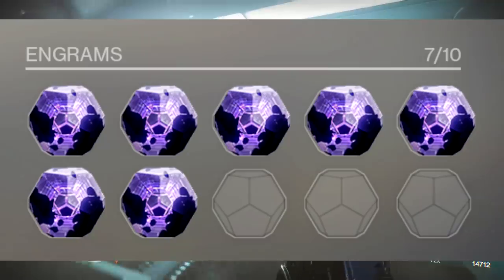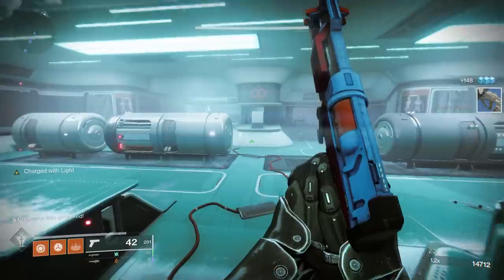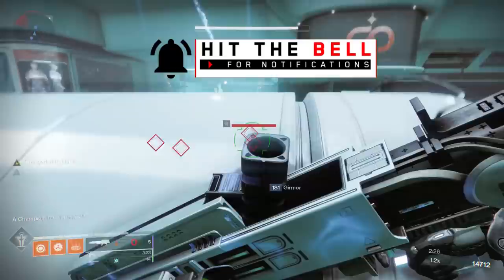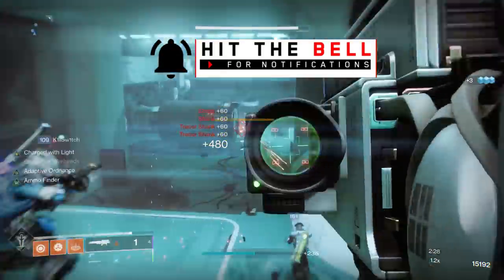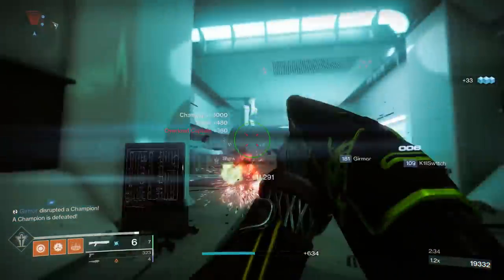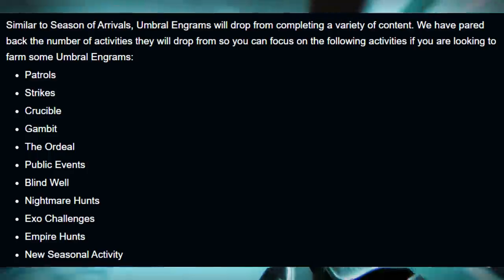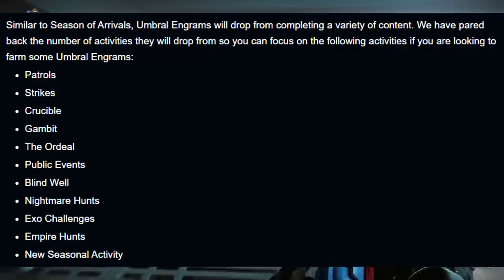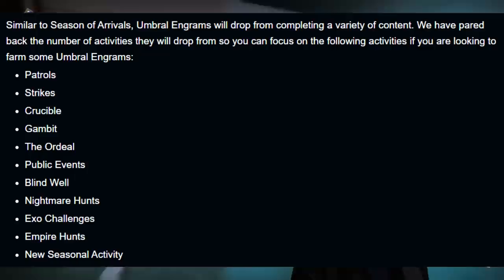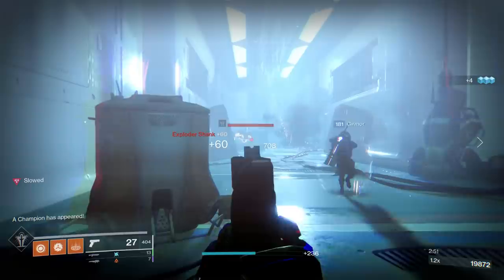Moving on, umbral engrams are back and Bungie says they're pretty insane. What umbral engrams do is allow you to focus-farm gear a lot better. They'll drop from completing a variety of content, but here are the activities they drop the most from: patrols, strikes, crucible, gambit, the ordeal, public events, the blind well, nightmare hunts, exo challenges, empire hunts, and the new seasonal activity.